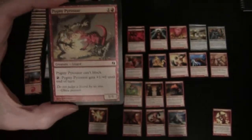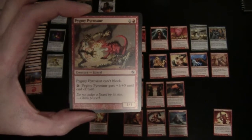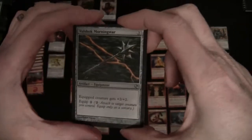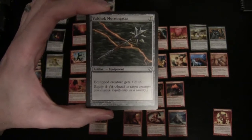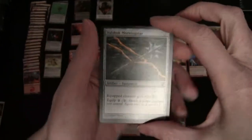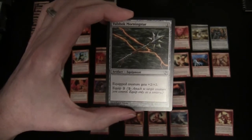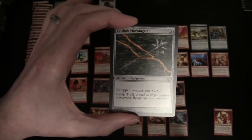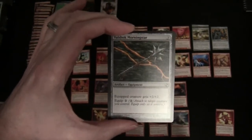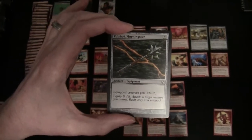Pygmy Pyrosaur has a pumpable power — plus one for every red mana you expend — cast for one and one red as a 1/1, and it can't block. Volshok Morningstar is a piece of equipment: two to cast and two to equip for a plus two/plus two. Strictly speaking it won't be equippable until turn three if you've simply been making one land drop per turn.